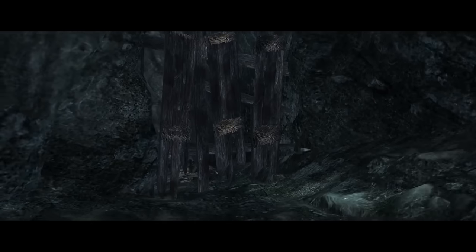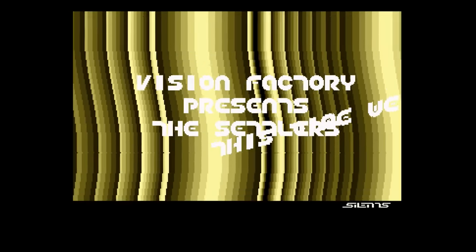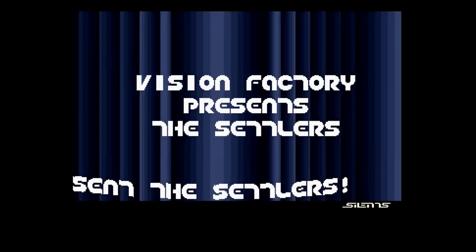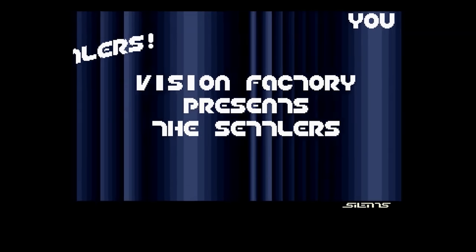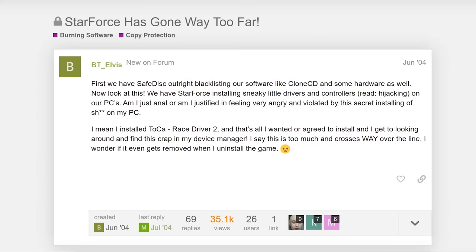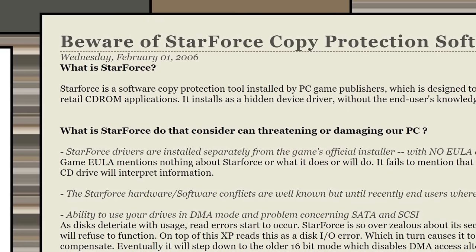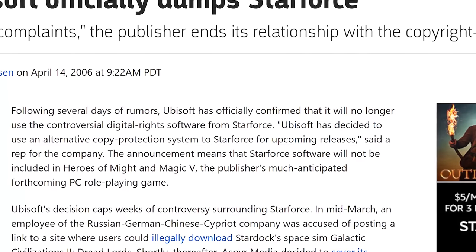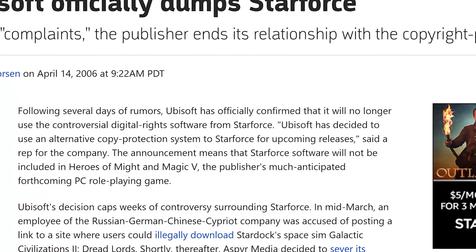Ubisoft was very much aware of software piracy, going all the way back to the days of the Commodore Amiga, a haven for crackers and pirates to spread releases worldwide thanks to dial-up modems and bulletin boards. Ubisoft would rely on Starforce for the majority of their releases in the early 2000s, maxing out at Starforce 3 for Splinter Cell Chaos Theory, which took a staggering 424 days to crack. But Starforce DRM would soon be on its way out.